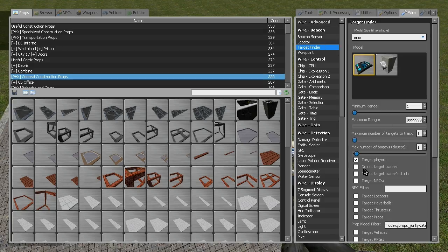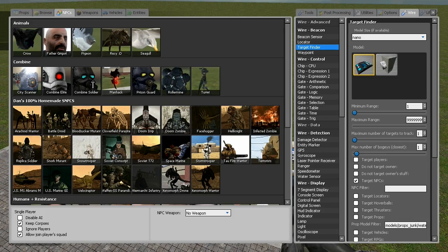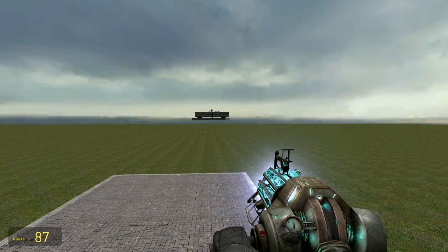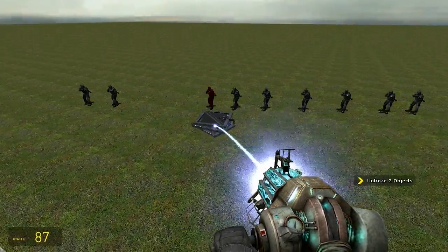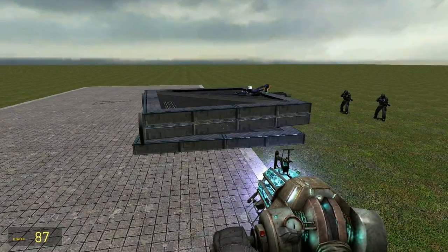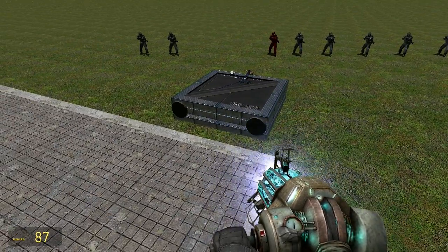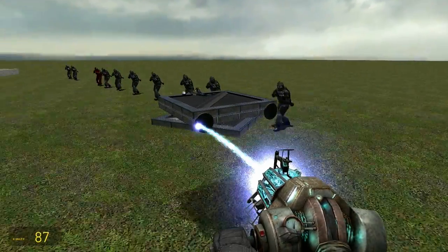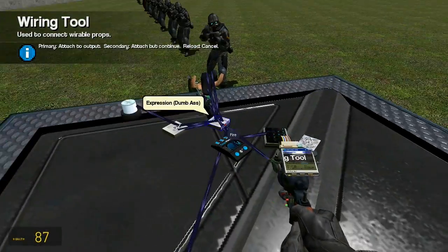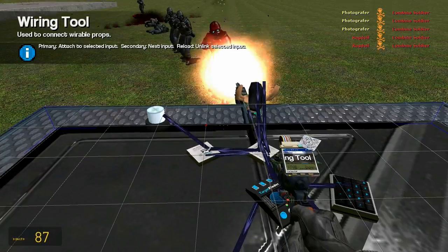There we go — NPCs. You'll notice how it targets the closest one, right? That's what target finders does — it targets the closest one. Now say I want to target that one: I just press the input pad and watch this, it'll stay there no matter what. So I can wire fire up to this and it'll only change when you kill it.